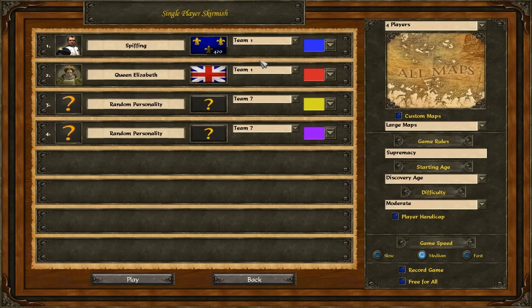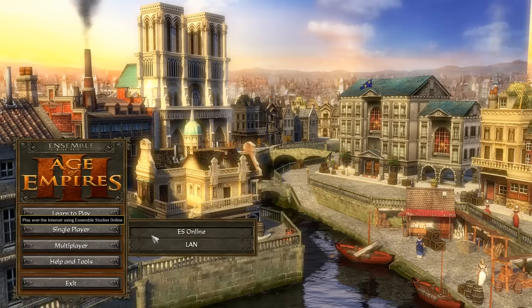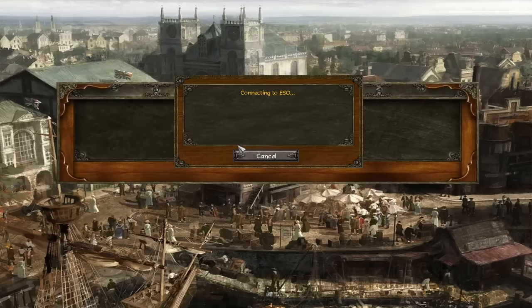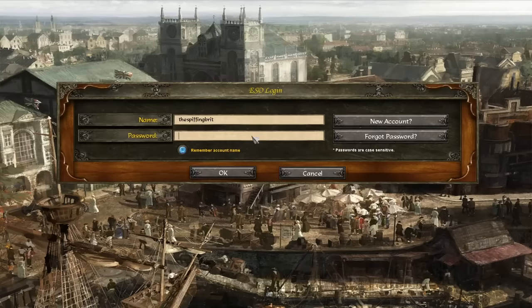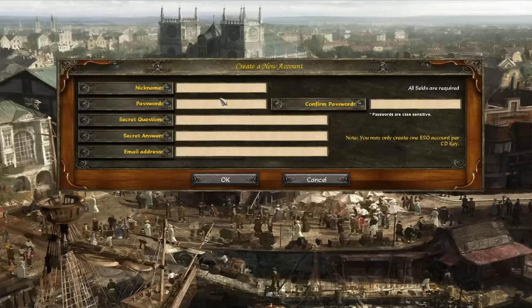So we have everything set up. We are absolutely perfect. But before we dive in, let's just quickly see what the multiplayer seems like. Let's check Age of Empires Online. Testing network connectivity. Okay, connecting. Let's log in. Invalid username or password. Right, I might need to make a new account here. So let's make a new account.